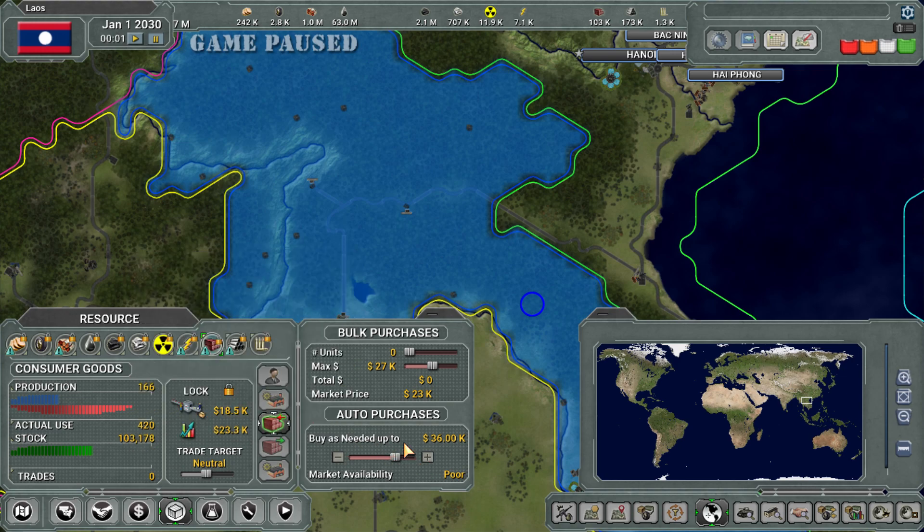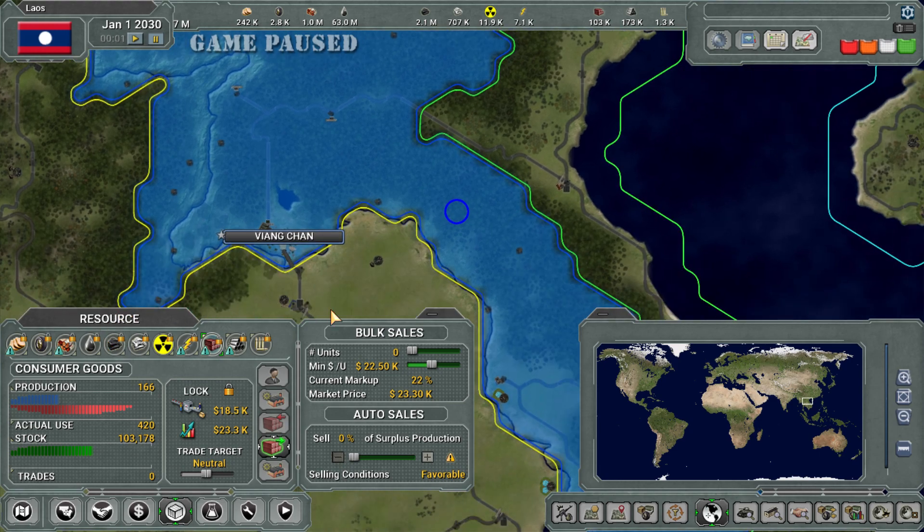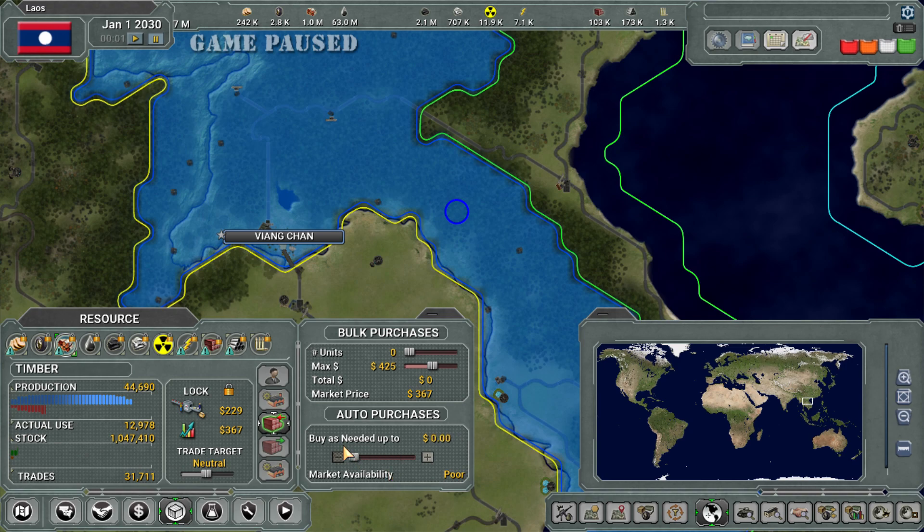Sustainability is how long it will last with your current stock and production if you're not trading. I'm not going to buy consumer goods or sell any right now. I'm not going to sell rubber when I get it either. If I have a surplus it won't be buying any. I'm a micromanaging dictator in this game. Oil: the market availability is excellent so we don't need to spend lots of money. Coal: we do need coal, but it will be a while before we need to buy any.